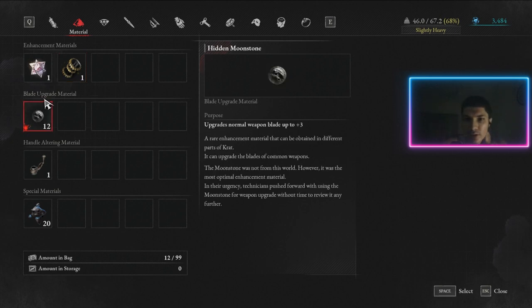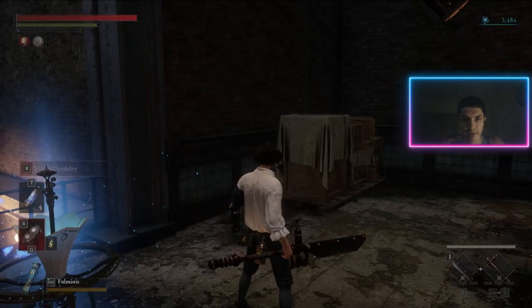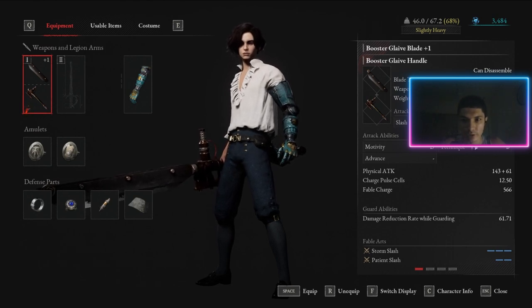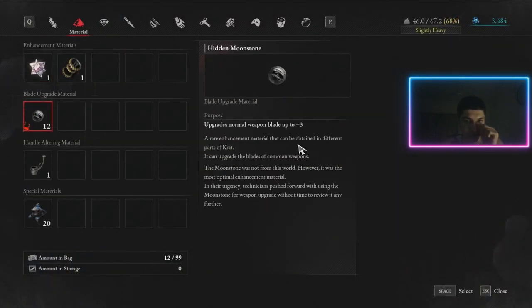Hidden Moonstones upgrade a common weapon's blade by three points, increasing its damage and attributes — specifically the blade's attributes, not the handle. If you use it on a weapon, it only upgrades the blade. Also, it only works on common weapons, so if you have anything other than a common weapon you won't be able to use it. Honestly, you probably won't use these much since common weapons aren't typically used long-term.